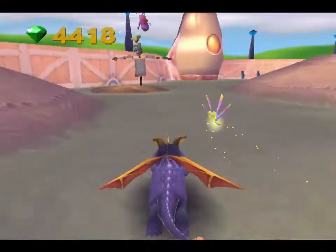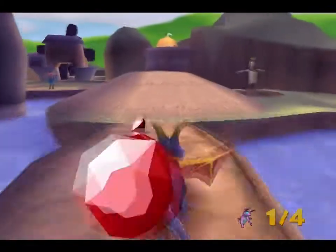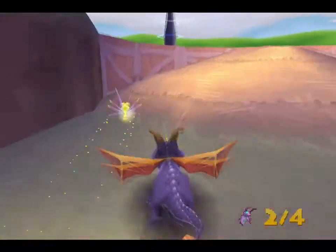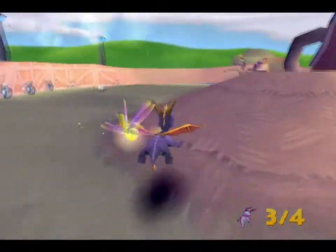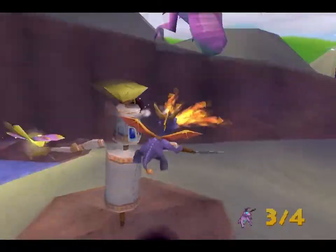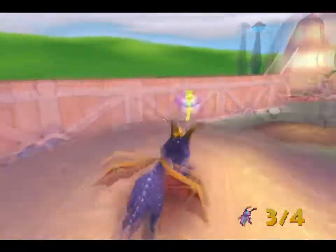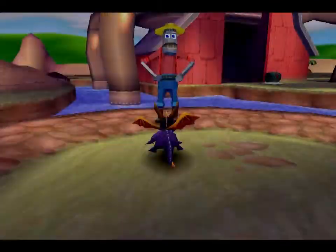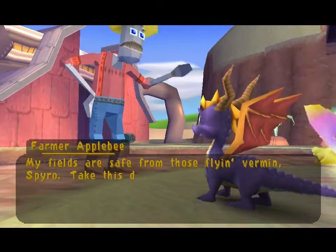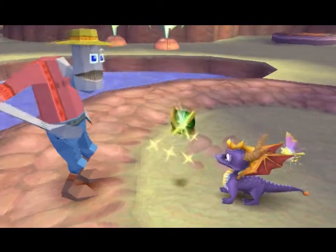So they fly to each scarecrow and we've got to try and flame them. Okay, got one! Got two! There's one still left over there — got him! Dammit, I went too early. Okay, this time we'll get him. 'My fields are safe from those flying vermin, Spyro — take this doodad I done dug up yesterday.' Awesome, another orb! And there's the thingamajig — we'll go over and get that in a minute.